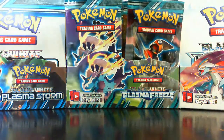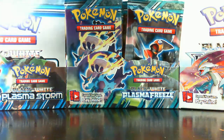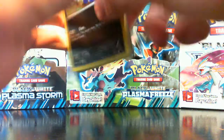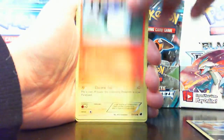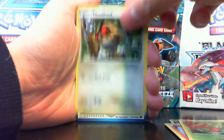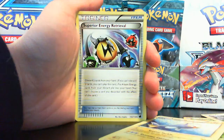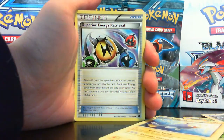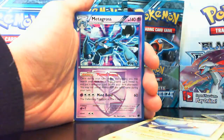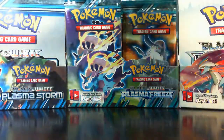Pack two, let's do this. I'm gonna keep the codes for myself — I need the cards online. Wicked Patch, Trickle, Hoothoot, Team Plasma Badge, Lantern — wait, that's a big target, I went too fast. Superior Energy Retrieval vanilla reverse, and a Metagross holo — nice! That is a great card.